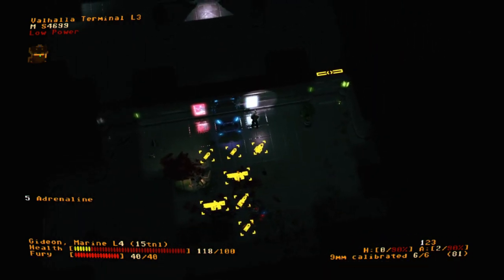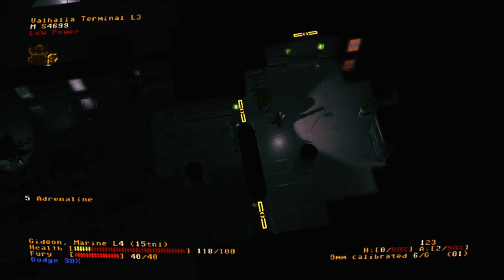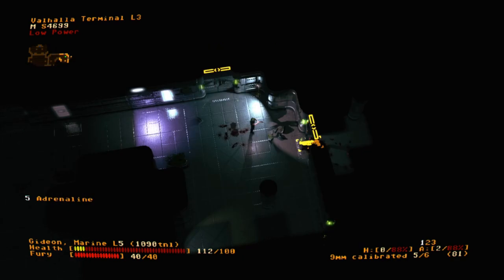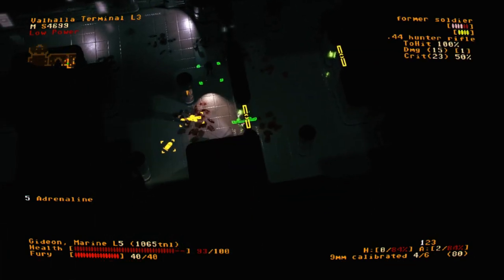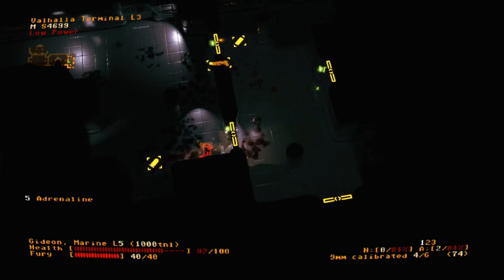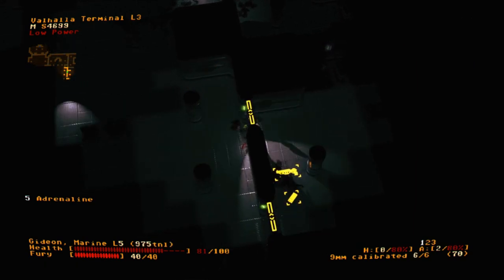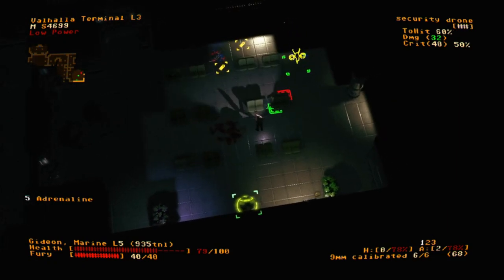Jupiter Hell is a traditional roguelike, which means there's no meta progression. Your progress is determined entirely by you growing as a player. The game does feature several difficulty settings, which is great, but being lightweight causes repetition to become grating pretty quickly. Playing through the first couple of levels means the same weapon types are always going to drop, and you're going to fight the same enemies with very little variation. The roster of enemy types is a little small to begin with, and that fact is compounded when you fight them over and over again with the same pistol, shotgun, and revolver combo at the start of every run. It begins to feel less like a Doom baby and more like Groundhog Day.